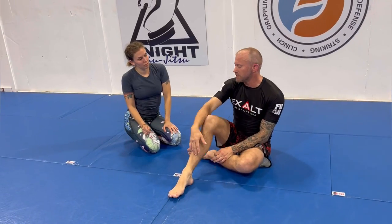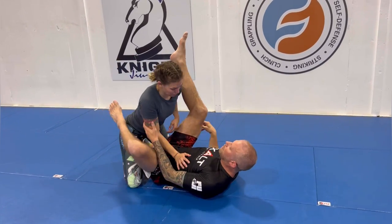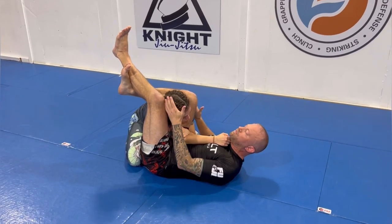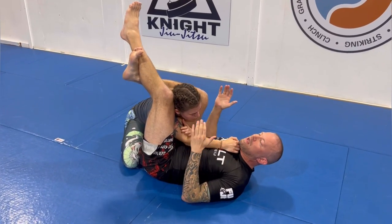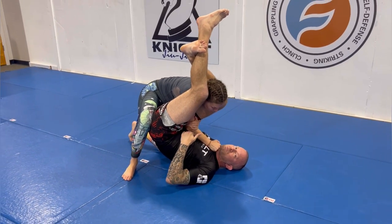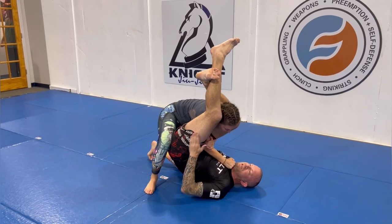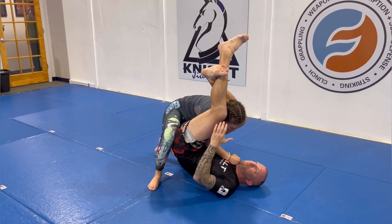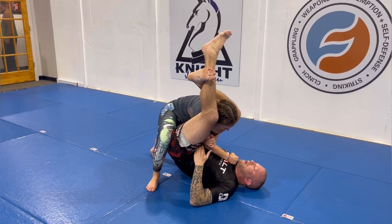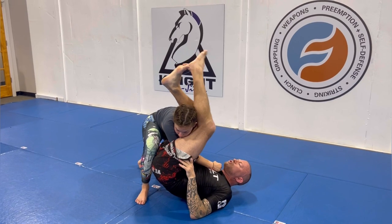Now the triangle is an interesting one, because whenever we start to set up the triangle choke, one of her ways to initially defend is by stacking me up. As she goes to stack me up, the pressure can really fight against me. She's stacking and placing her knee in line with my spine, creating a structure that's really hard for me to finish because my core is really compromised.